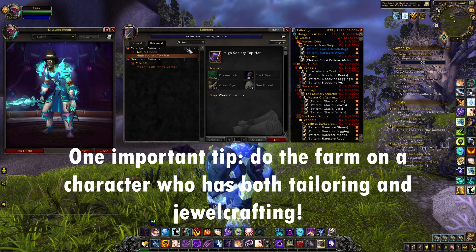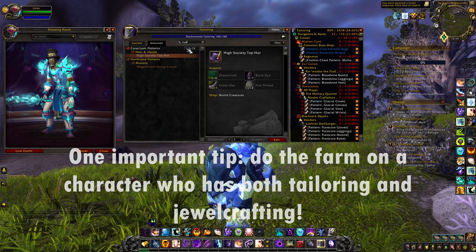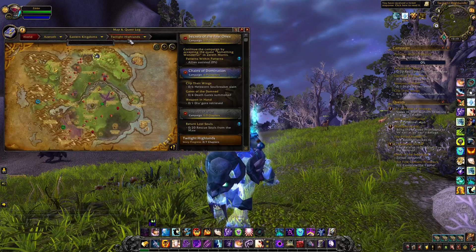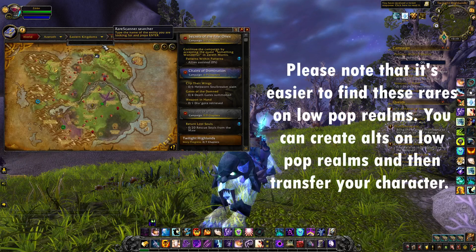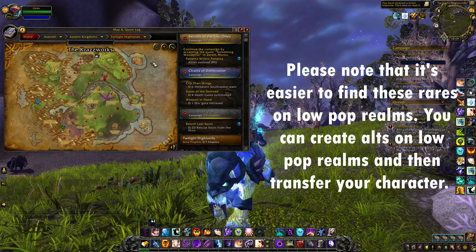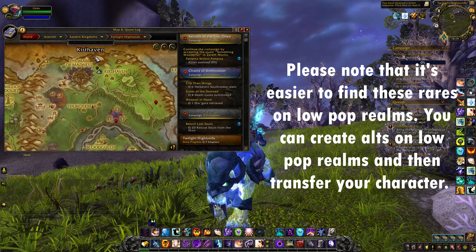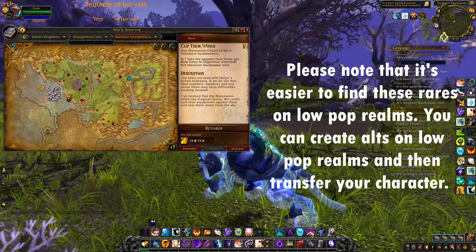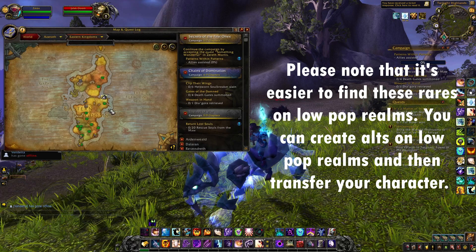You don't need to upgrade it — even with just 1 out of 75 you will be able to drop the different recipes. Then what you want to do is kill all these different rare world bosses from Cataclysm. You have one in the Twilight Highlands located all around here — this is Julakdum, and as you can see he's just over there right now.